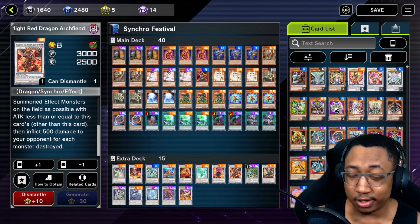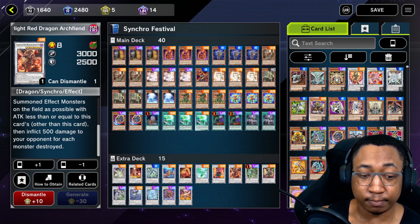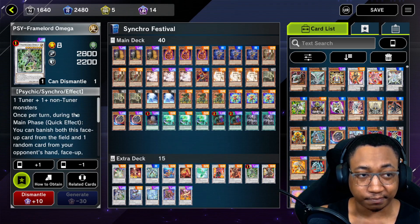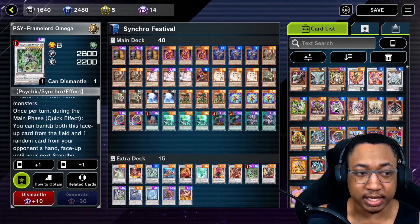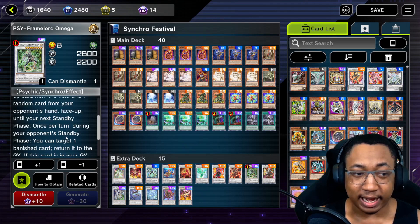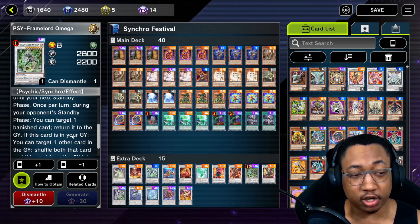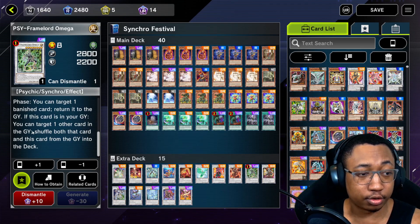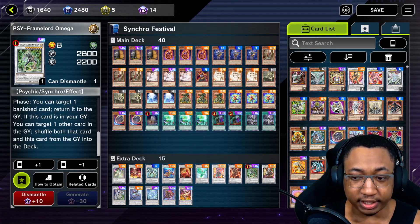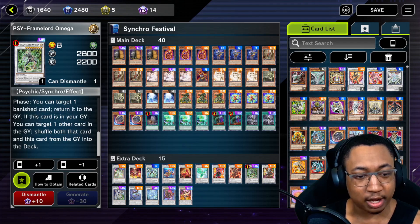That's 3,000 or more damage during the Synchro event — definitely going to be happening. If it doesn't get negated, you want your opponent to have to commit several powerful negates to stopping this card. It's an absolute wild card they won't see coming. You've got Psyframe Lord Omega — not too powerful, I just play him because I have him. During your main phase, you can banish this card and one random card in your opponent's hand until your next standby phase. Then during your opponent's standby phase, you can target a banished card and return it to the graveyard. Not super powerful but good for utility — it's a UR, not a powerful disruption, so I would not craft it if you don't have it.